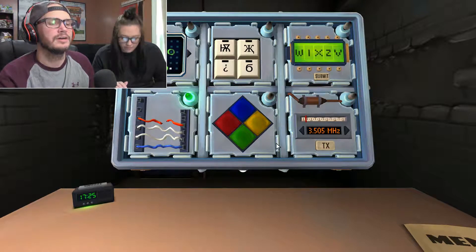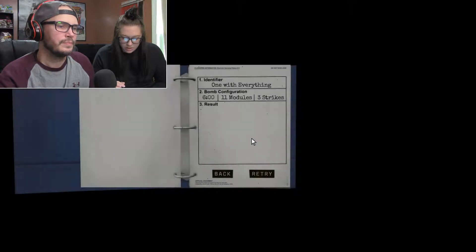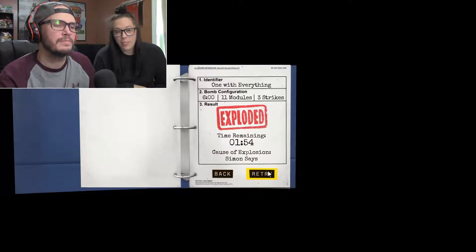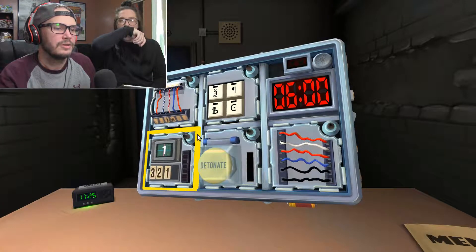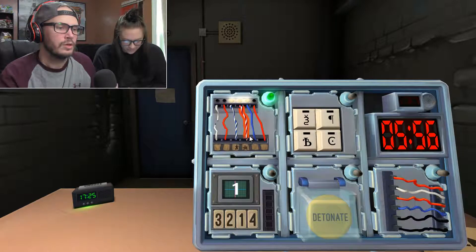Do you want to do it one more time or do you want me to try? Such a stupid mistake. And then to make it worse by just clicking it again, not thinking — oh yeah, there's different strikes now. God damn it. Complicated wires. I'm going to try this one more time. I clicked the white with no star and no LED.